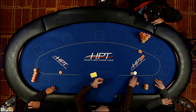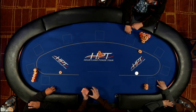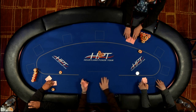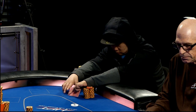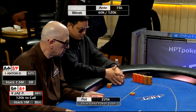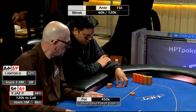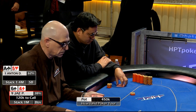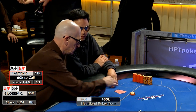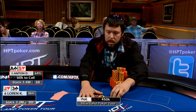Jay folds over to Anton in the small blind. Lauren's going to get a walk and win the pot.